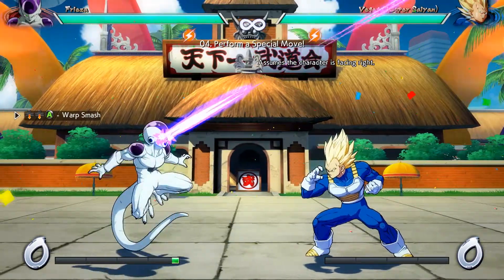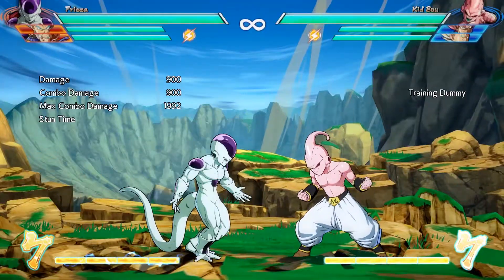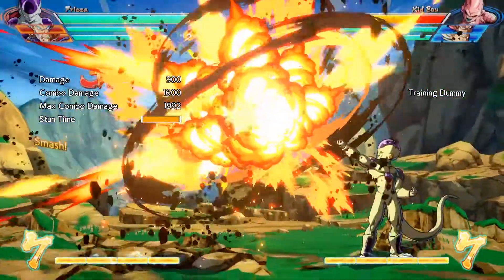Wrapsmash is a little bit different from other special attacks because you have to flick the LS button, not drag it. You have to flick the LS button from bottom to bottom two times and then press the A button.